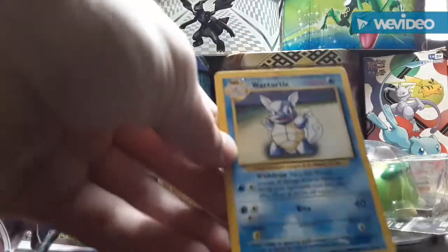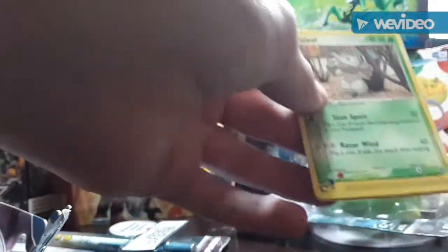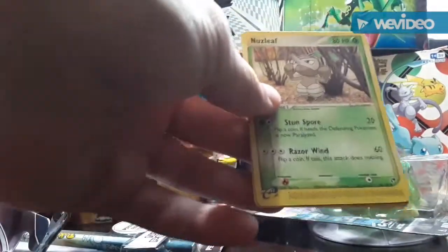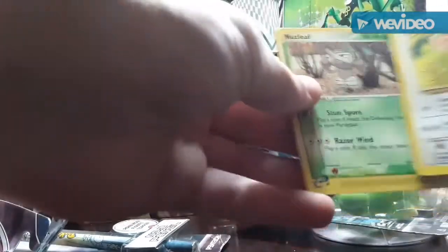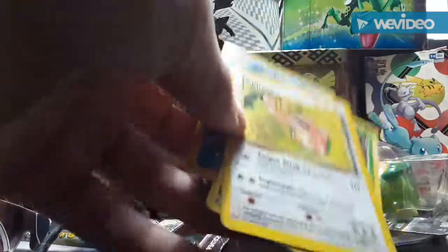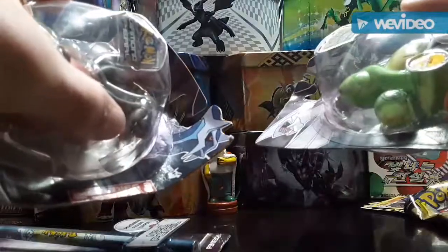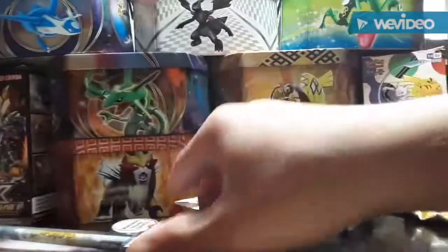We got this base set Wartortle, a Nuzleaf with the little QR code things at the bottom — which you can plug into your Game Boy and get an exclusive minigame — it's pretty cool. And we also got a Lickitung from Jungle. I think I paid $0.25 for each of these cards. The figures were $0.50, $0.75, and $0.75, and the pencil was $0.25.